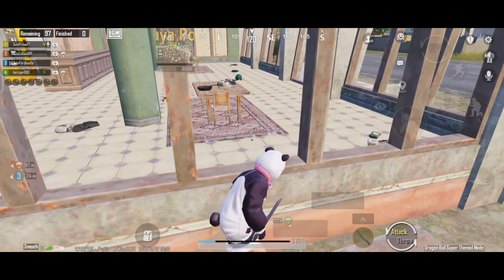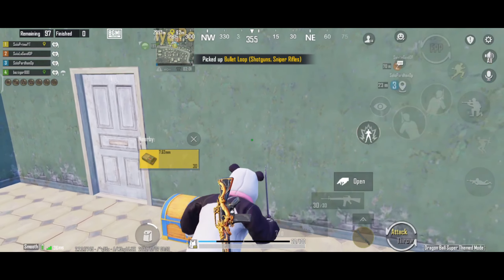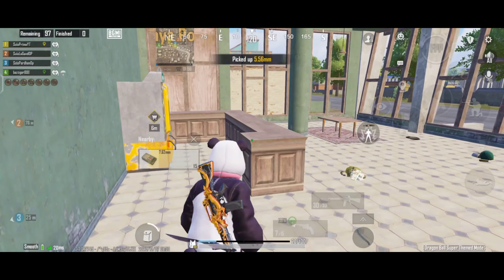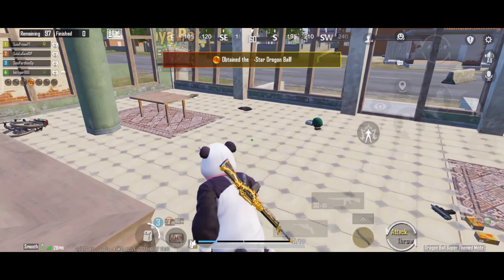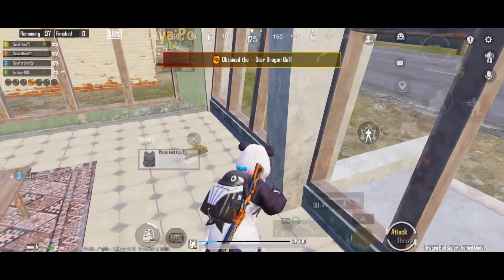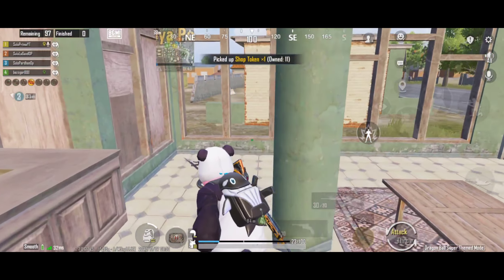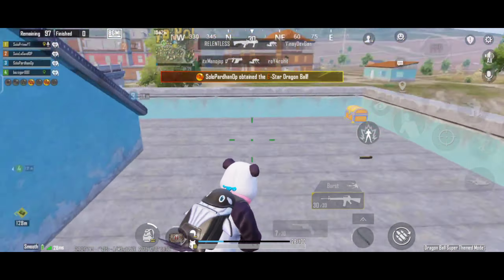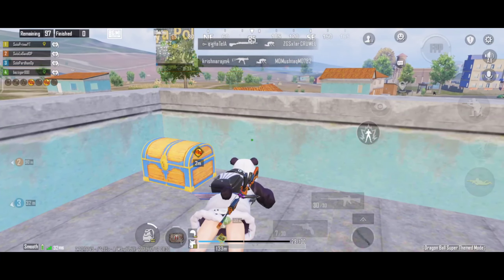I decide to enter the shop because there is always a box, and it is like this, so you get a box from me. Now we open a little bit of a box, and in this box we get the power. Now let's see where the rest of the boxes are. Let's see one more box, we open it too.